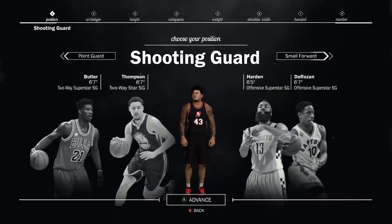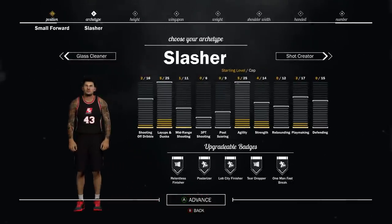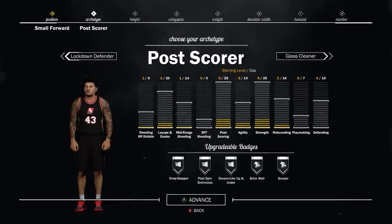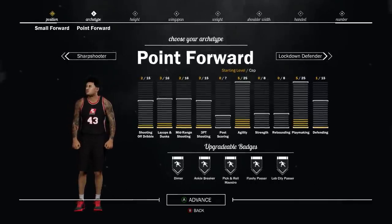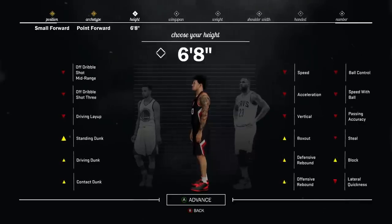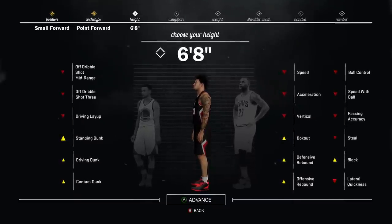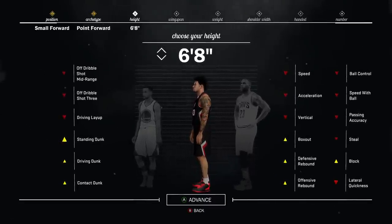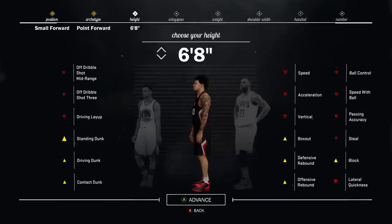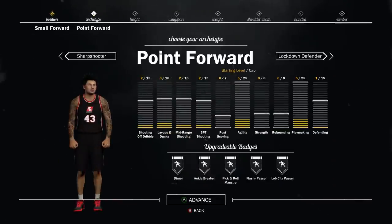We're not going to go shooting guard, because shooting guard and point guard are the exact same position really. Now for the small forward — if you guys want to play an all-round game, I suggest the point forward position. Reason being, for a small forward I would make it 6'8, just like LeBron James in the NBA. For wingspan, I suggest like two or three away from the bottom. For weight, make it at least 220 pounds to get Bruiser. I highly recommend doing that because that is an ultimate badge you can use to become unstoppable in the park.